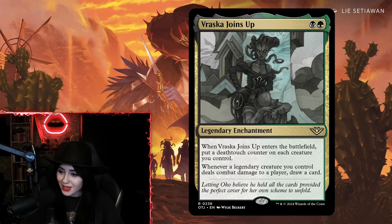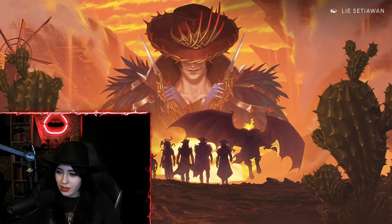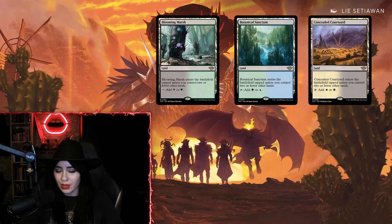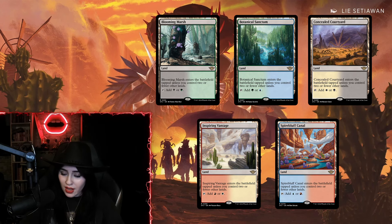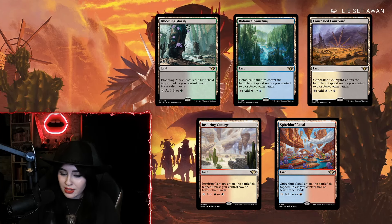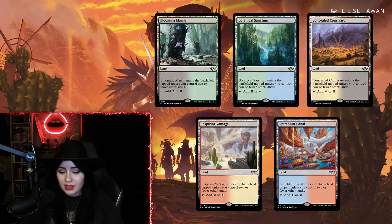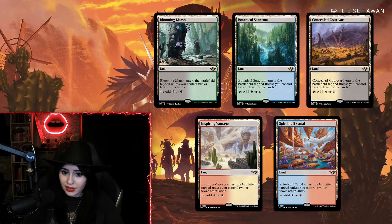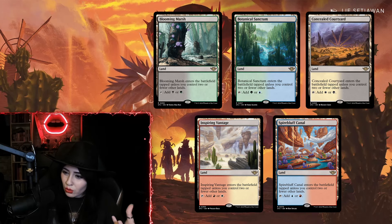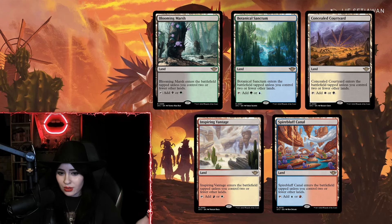The only thing is you have to play legendaries, but there are so many good ones around that it's easily done. I also really like that the deathtouch counters on each creature pair well with Anoint with Affliction — making sure all my creatures have deathtouch meant I could always remove something no matter how weak my creature was. Vraska Joins Up is a better Gix — can you believe it? Last but not least, I have to mention the fast lands. I had been waiting on these fast lands for so long and finally they're here.